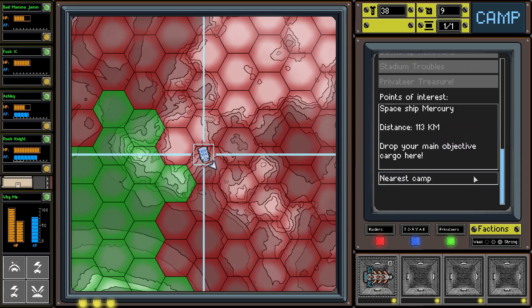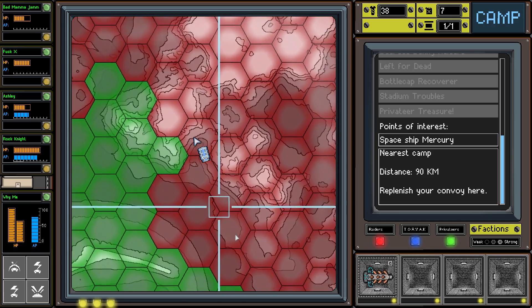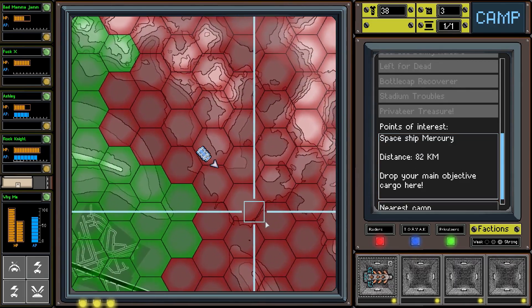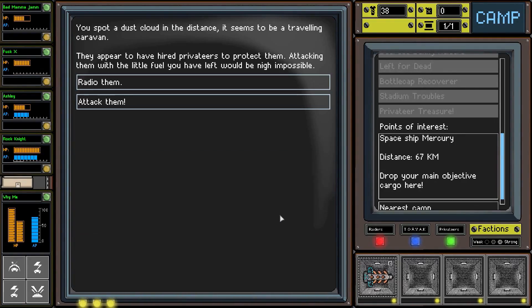What we need to do is find a camp and equip this as soon as possible - either down at the camp or go back down to Spaceship Mercury. If we can get into Mercury without actually triggering the fight we could potentially equip this, but we're almost out of fuel so chances are we probably won't. There's another dust cloud in the distance - I'll go ahead and radio them.